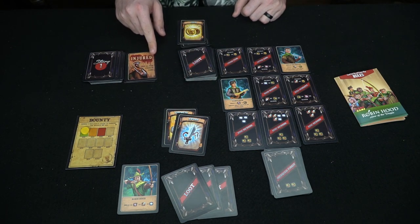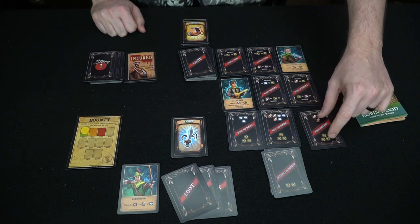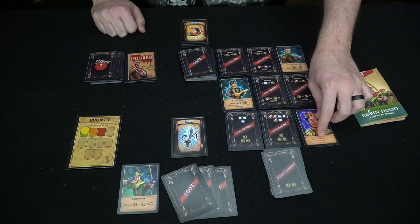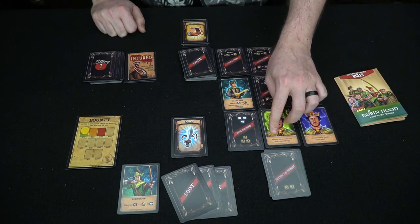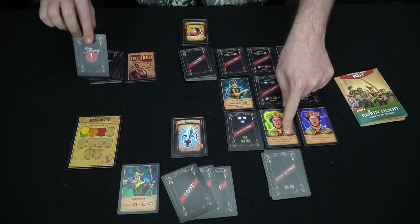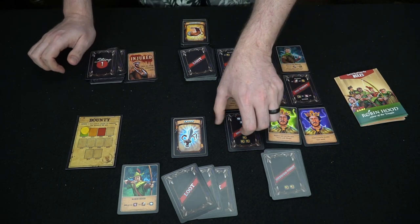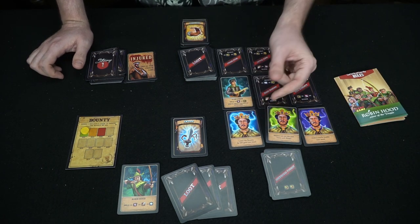The next story card says lose all your strength cards, so that card goes away — I was injured in battle. The King Richard cards have different effects: one makes gold worth double for a turn, so spending three gold counts as six instead. Another keeps the next story card visible as long as it's in play so you can see what's coming. And then there's a one-use card that lowers your bounty by 200.